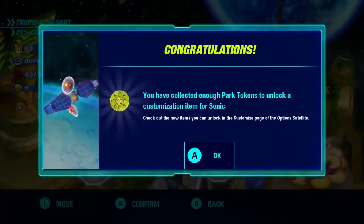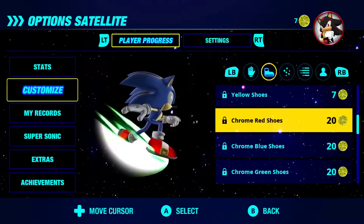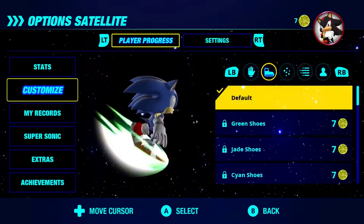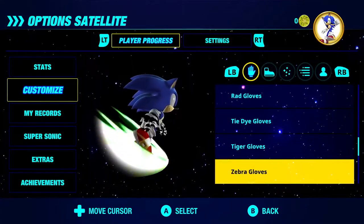When you're viewing the world map of Dr. Eggman's incredible interstellar amusement park, you'll see the new option satellite floating around the southwest corner. Here is where you'll be greeted with new menus to customize Sonic, view the list of in-game achievements, track Super Sonic progress, stats, and more.